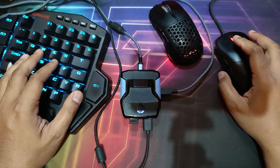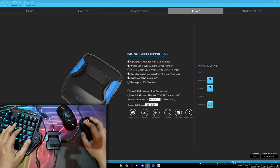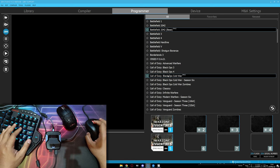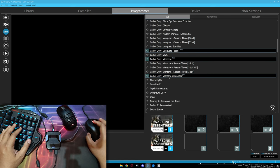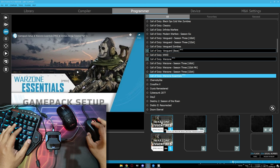Now we are in the video — first, look at the screen. This is for setup and download the scripts. Open your Sand Studio. I'm using Sand Studio version 1.2.1 beta 88. Go to the programmer tab. In here, you will see Warzone Essential Pro Pack. Drag and drop to an empty slot — I'm using here slot number one.